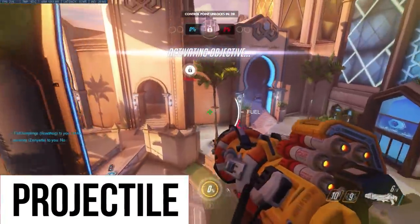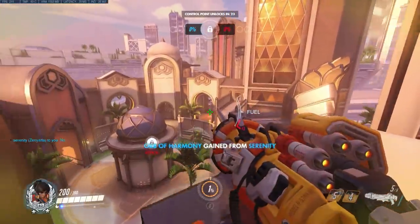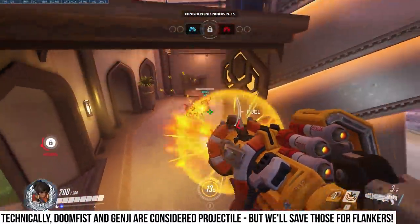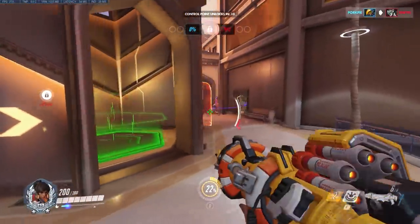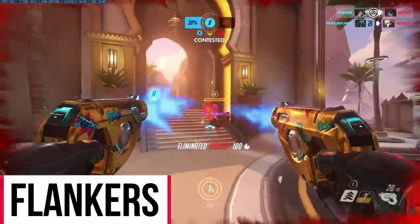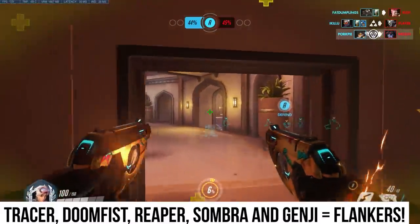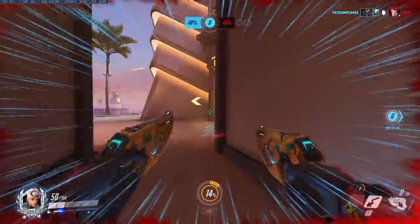The next category is projectile. Typically, projectile heroes have more ability-focused play rather than straight-up aim. This is Pharah — she excels at flying and she does a ton of damage in AoE, or area of effect, when her rockets detonate. She's incredibly powerful but also pretty good at flanking, which moves us on to our final category: flankers. These are heroes that are constantly on the enemy's backline — your Tracer, your Doomfist, your Genji. You get out there, harass the enemy, disrupt their backline, and take out their critical key supports.